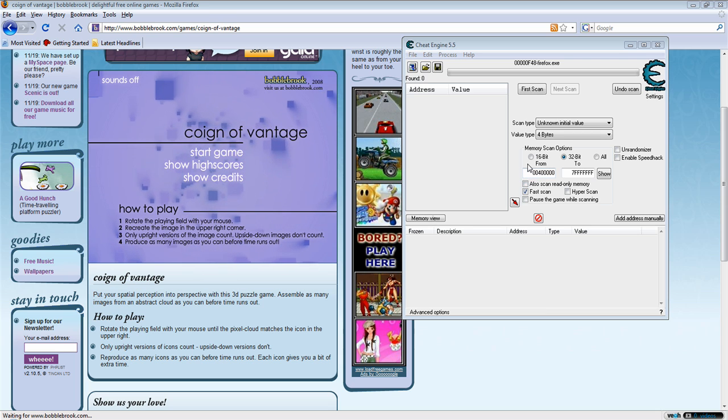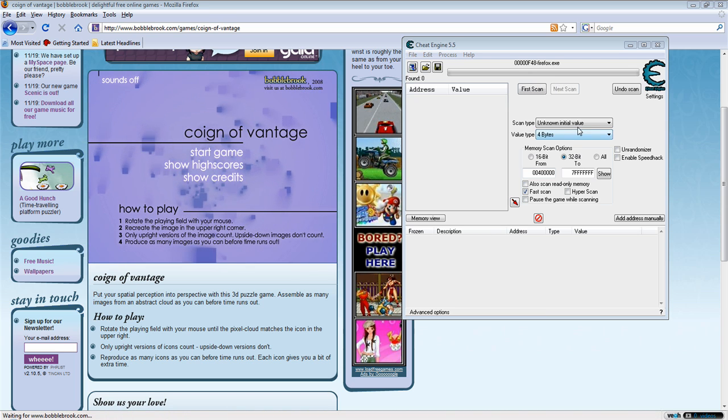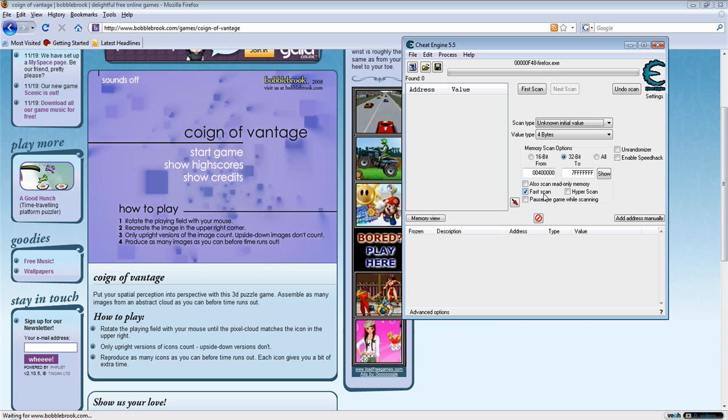What's up YouTube, today we're going to be hacking Coin Advantage from Bubblebrook. First you want to find the process and change the scan type to unknown initial value, and then click fast scan.